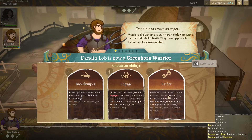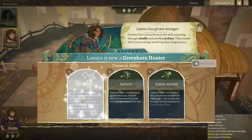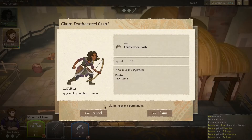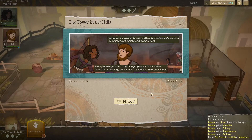A little bit of equipment — time to claim that. I knew it was going to be a lot of reading going in, though we'll keep trying our best. 'What kind of suffering did that poor beast intend? At least it's done.' The creature's death is quiet — it seems to slip from life in a few stunned, hazy blocks. They'll spend a piece of the day getting the flames under control; the damage isn't as bad as it could have been. Townsfolk emerge from hiding to fight fires and clear debris, some full of curiosity, others visibly haunted.